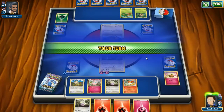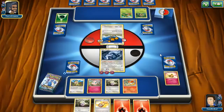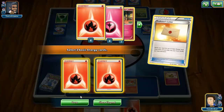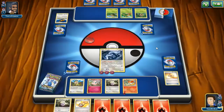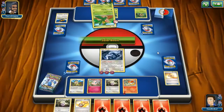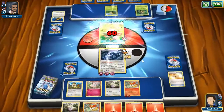He decides to switch — I understand the point of Doduo in the sense that it doesn't go down in one hit. He's also trying to power up his Tropius, but I'm okay with that. Fennekin by itself only does 10 damage, 20 with weakness — I'm still in a good position. At this point I don't really need more energies, but Tropius can do potentially 60 damage to me which does take me out in two hits. I could use Braixen right now instead of another Fennekin. We'll play the energy and hit for 60.